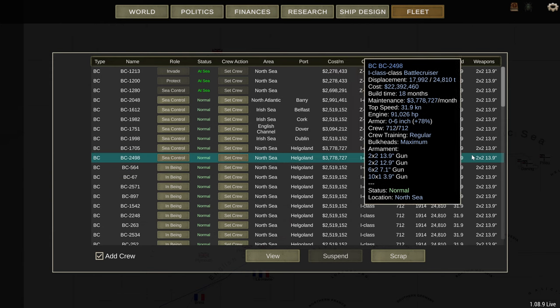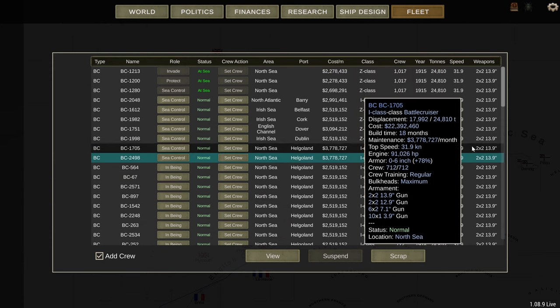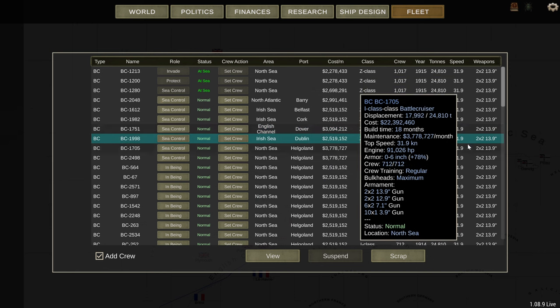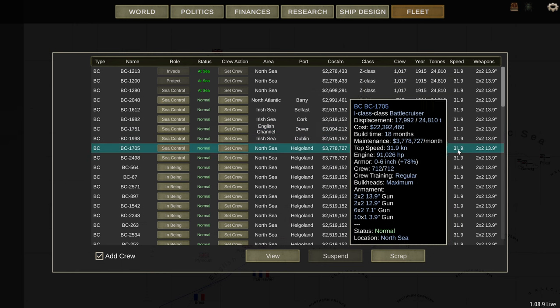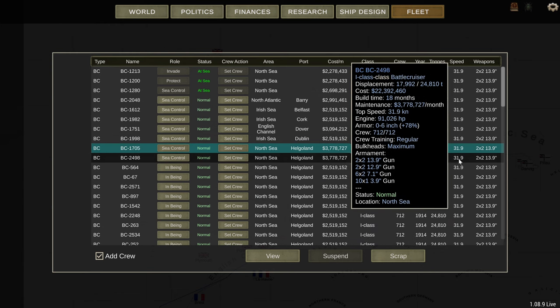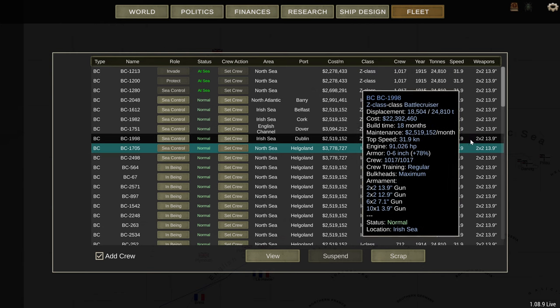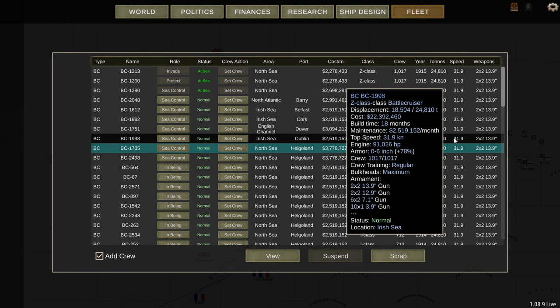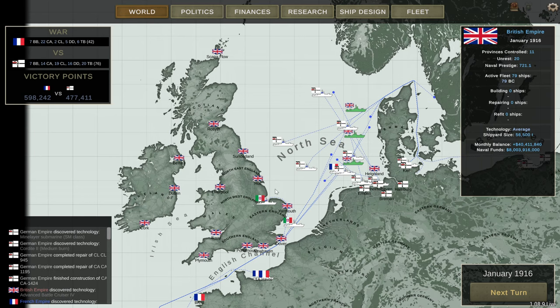And as you can see, this one in Helgoland is 3,778 — that's 500 more than the minimum but 700 less than the maximum.